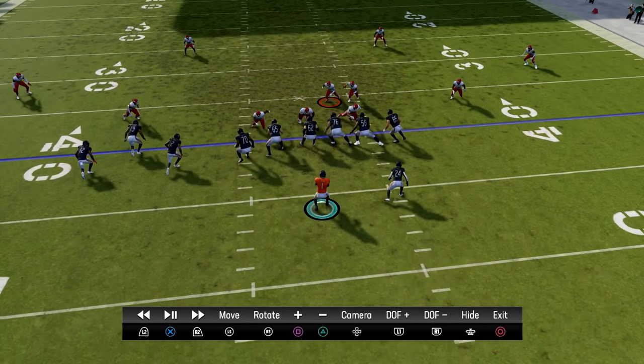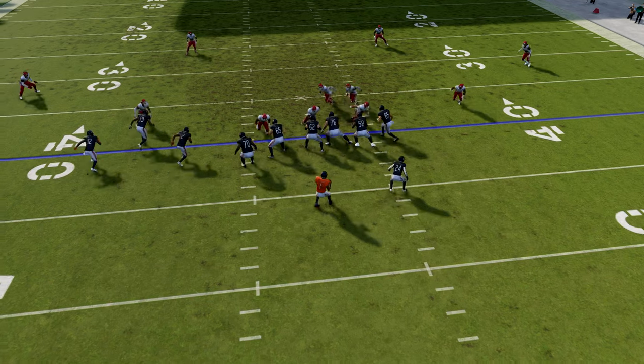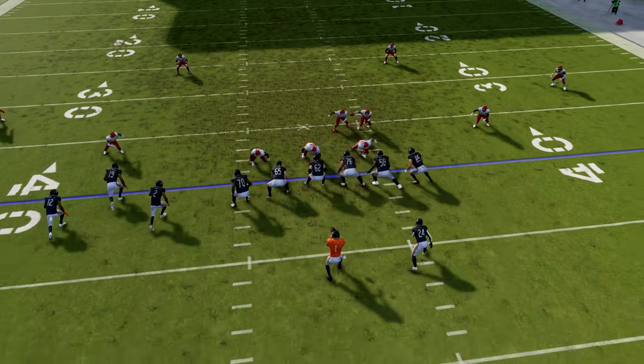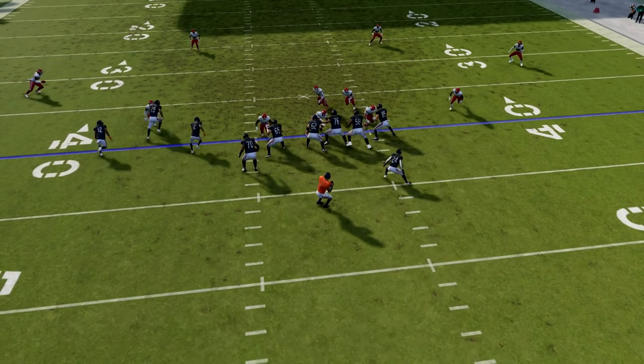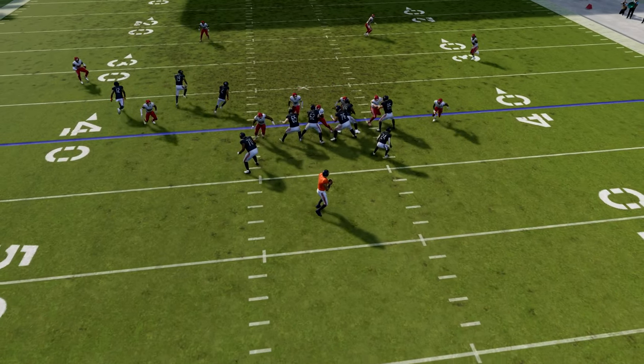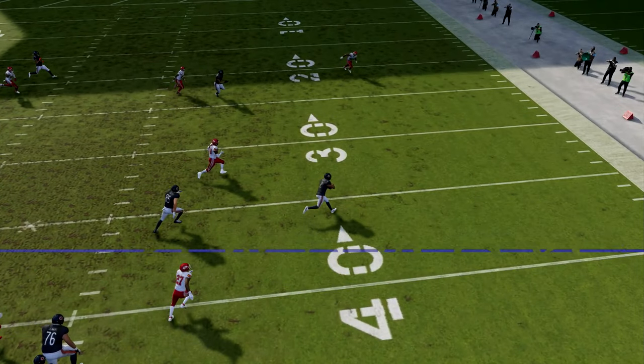This translates to any blitz — as long as you know the heavy side, have routes on the field to beat these guys, and know how to slide protect. Always slide protect to the heavy blitzing side. In the case of DB Fires or two cornerbacks blitzing, always slide protect to one side and make sure your running back picks up that blitzing corner. Don't step out of the pocket — always step into the pocket, and you're good. We did have time to get a quick pass off.